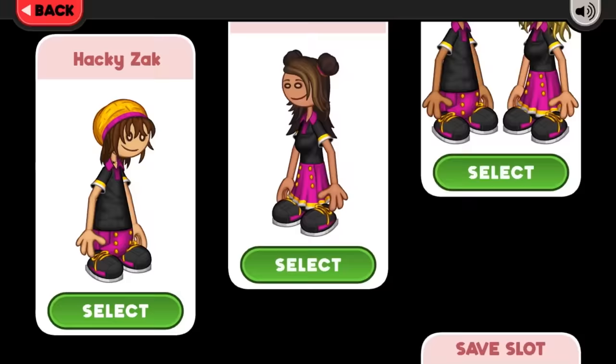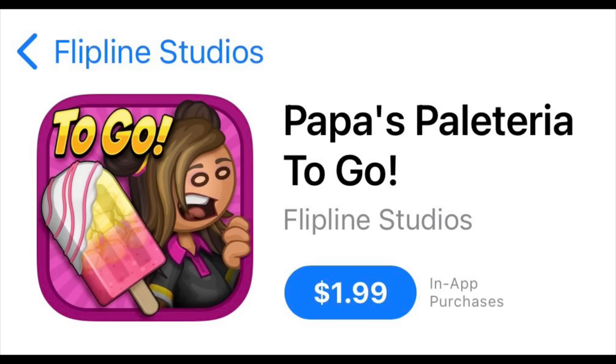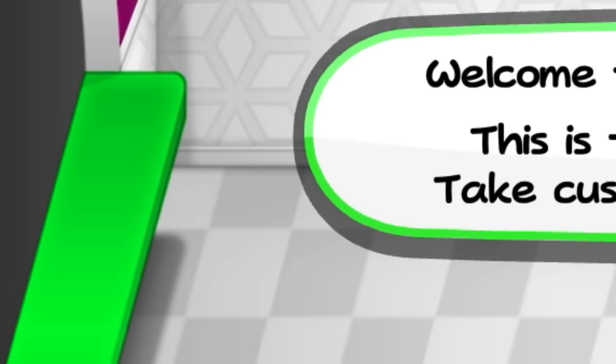Our protagonists this time around are Hacky Zack and Lysel. I'm not a huge fan of either, but Lysel is the one on the app icon, so I thought it just made the most sense to choose her. I usually make my own custom one, but for the video, I just went with Lysel.